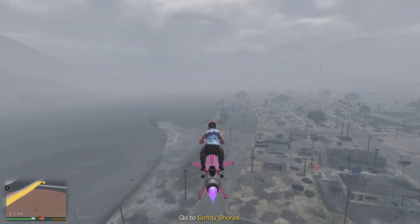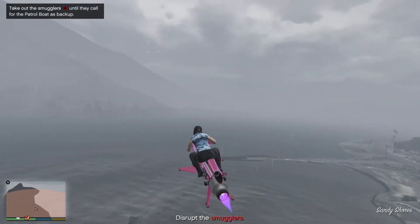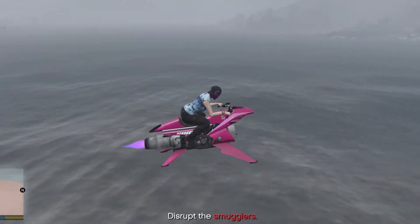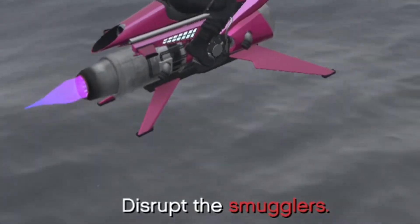The first possible mission will send you to the coast of the Alamo Sea to steal the patrol boat from smugglers. Approach the checkpoint and get close enough that the text at the bottom of your screen changes to 'disrupt the smugglers', but be sure not to shoot at them or get close enough that they shoot at you.